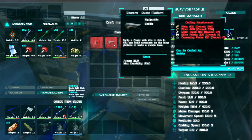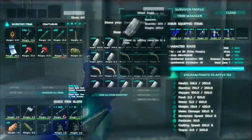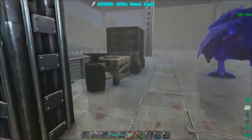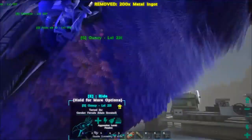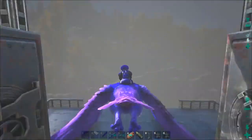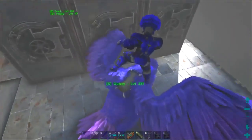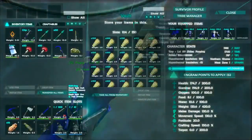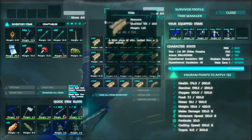The quetz platform saddle requires 600 hide, 400 fiber — oh my gosh, we've got a bunch of stuff to gather. We need a few things ready to get it going. So first and foremost we need to go get some hide and fiber — look at this perfect amazing spiral — and yeah, I want to get the penguin army. We're gonna need a platform to store them all on.